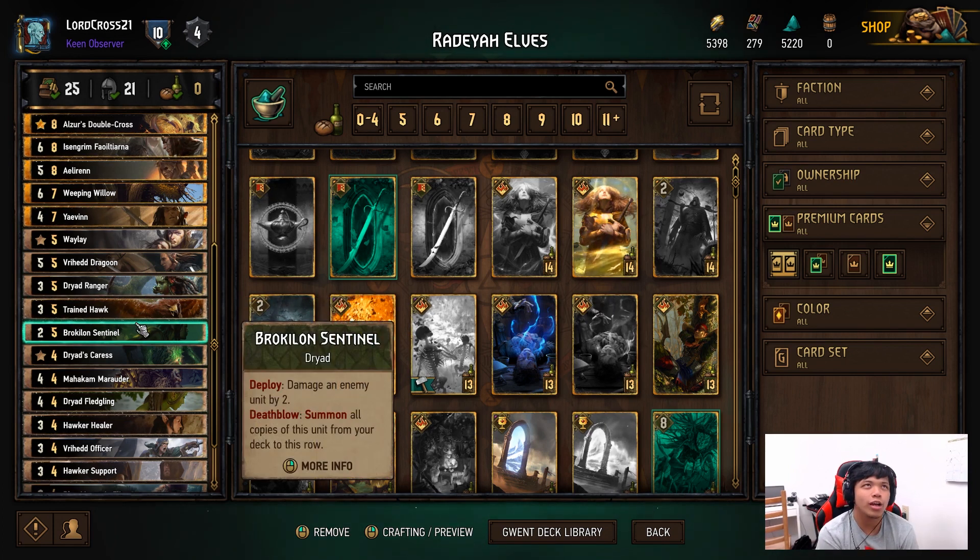Precision Strike does lose a little bit of value in a Rodea deck — it's two less power, so instead of 11 power with all three activated, it's now nine. But it's still not so bad, especially since you can still line it up with Igni. It's still a very powerful ability.